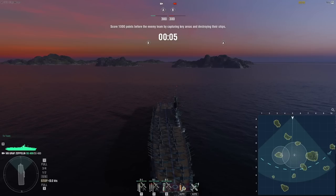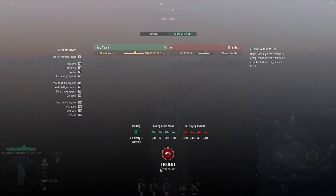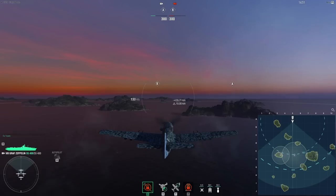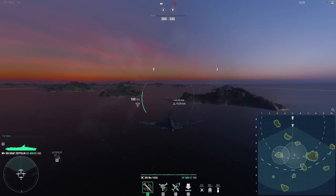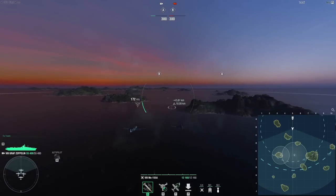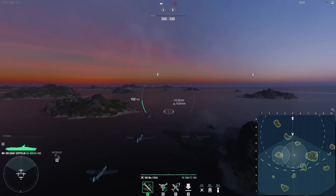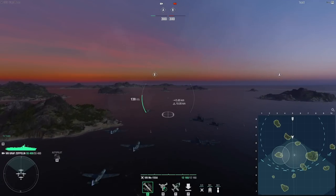Hello and welcome! Today we are in the tier 8 German aircraft carrier, the Graf Zeppelin. We're playing ranked battle on the map Trident, and as you can see I am a CV against a cruiser in this one versus one ranked. It is a rather small map. I'm gonna head closer because I am a full secondary build and these secondaries are quite dangerous.